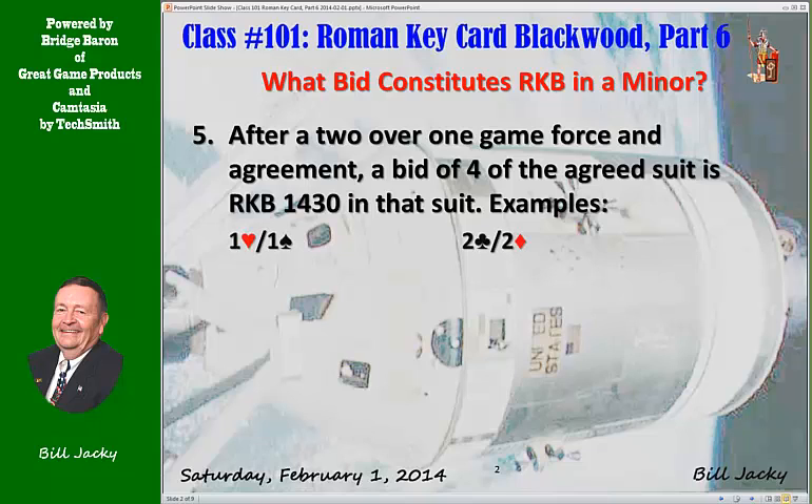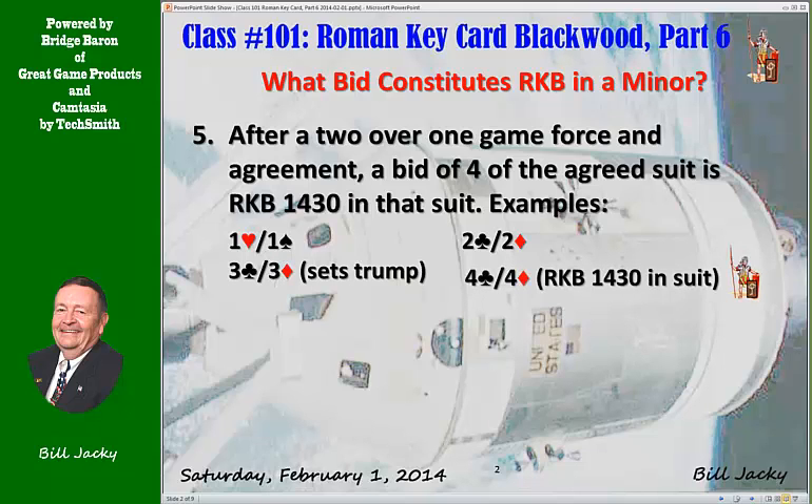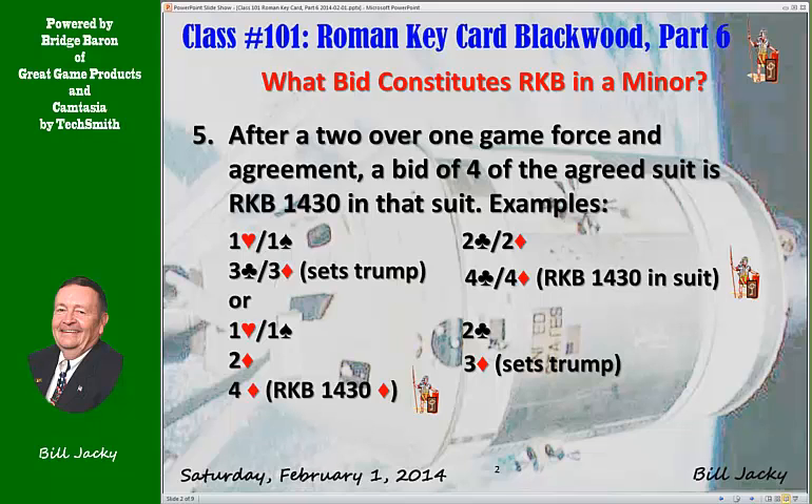Some examples: One heart or one spade, two clubs or two diamonds, if you play 2-over-1 as game forcing. Opener raises, setting the trump suit, and now 4 of the minor suit is 1430 in the suit. The second example: one heart or one spade, two clubs, partner bids two diamonds in a game force situation, partner raises it to 3, that sets the trump suit, and now 4 diamonds is Roman Keycard Blackwood, 1430 in diamonds. You and partner need to agree which of these sequences constitute Roman Keycard Blackwood.